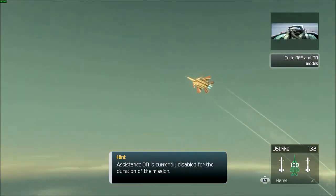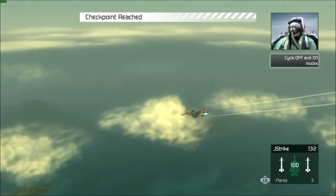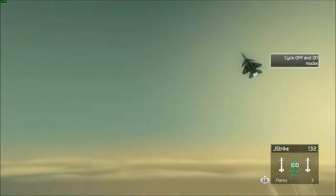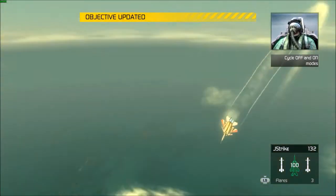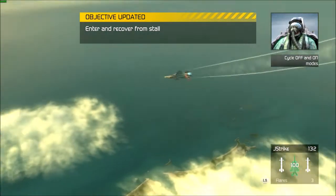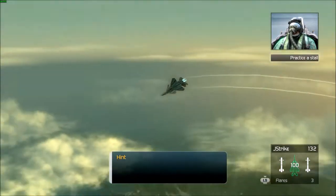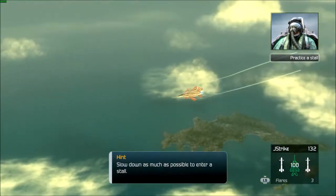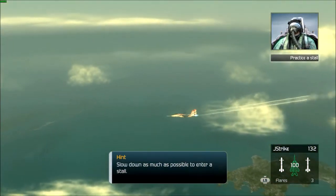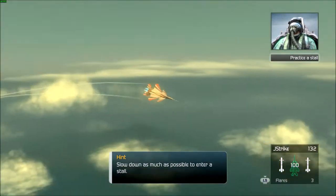I'm going to disable your limiter switch for this next exercise. For the time being, you're stuck in off mode. All right — ready to try something potentially fatal? We're going to explore the perils of flying in off mode. When your plane drops below a certain speed, it will lose aerodynamic lift. You know what happens then? You go into a stall. The plane becomes unresponsive and falls like a rock. Got that? Good.